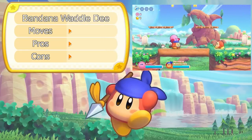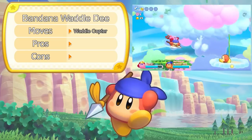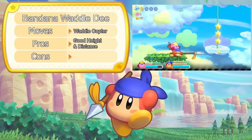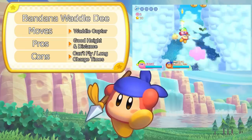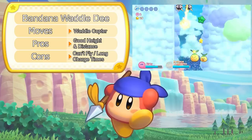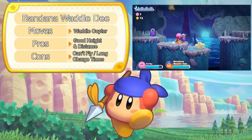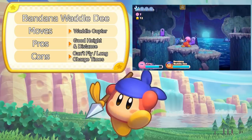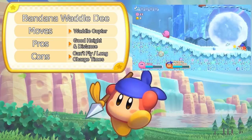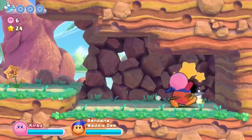Bandana Waddle Dee's moveset is very similar to Spear, and as such he only has one real jump replacement: the Waddlecopter. Luckily, this jump replacement is pretty good, offering both good height and horizontal movement with even just a single use. However, one of its main weaknesses is that it is, in most cases, extremely untenable to use while in the air, meaning we cannot achieve infinite flight. Another inconvenience is the fairly long charge required before Bandana Dee can actually perform the Waddlecopter, meaning his reaction time on short notice isn't great. Nevertheless, the Waddlecopter is overall a pretty good jump replacement — more than sufficient to get Bandana Dee over gaps, up cliffs, and all the way to this cave.